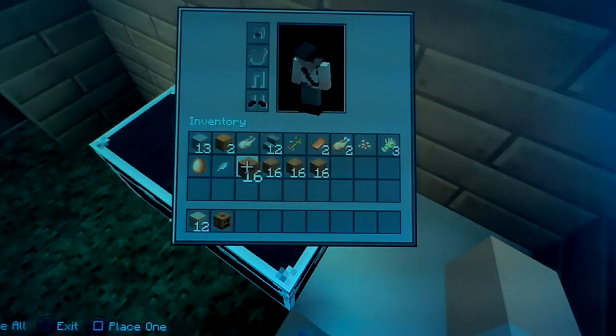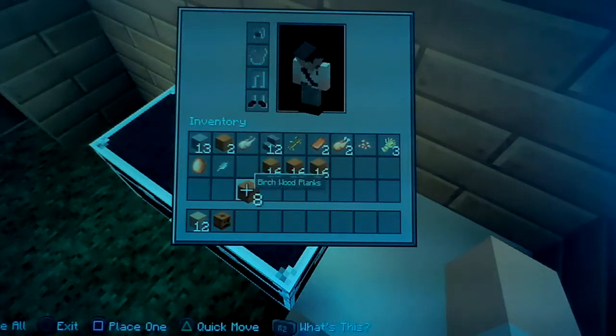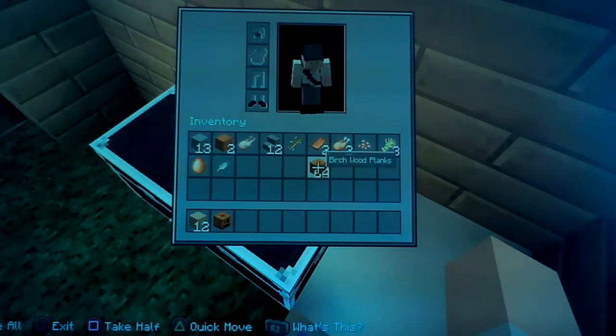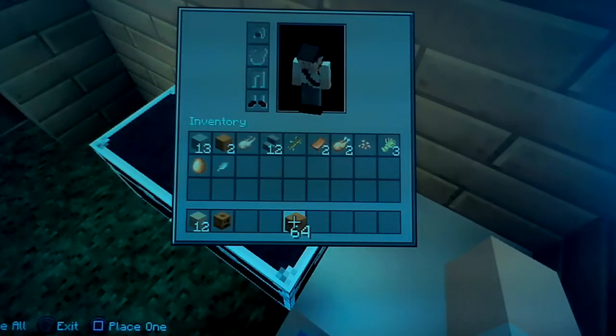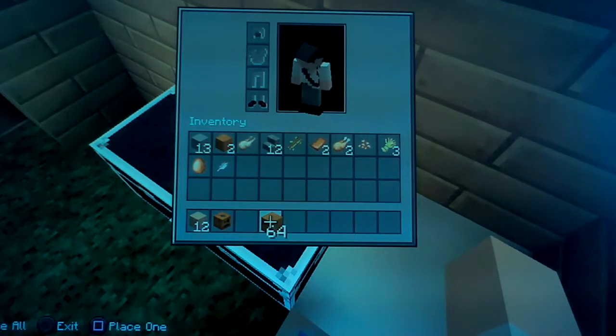If you want to know how I count fast, I just place it like this. Also if I quickly do this — I've got a stack of 64, halve it, halve it again, halve it again, halve it again. To do that you just click square, but if you don't want to halve it and want a certain amount, you click square while it's in your inventory.